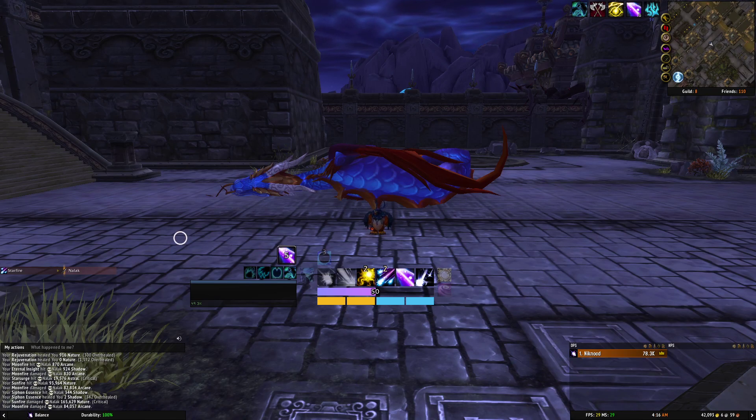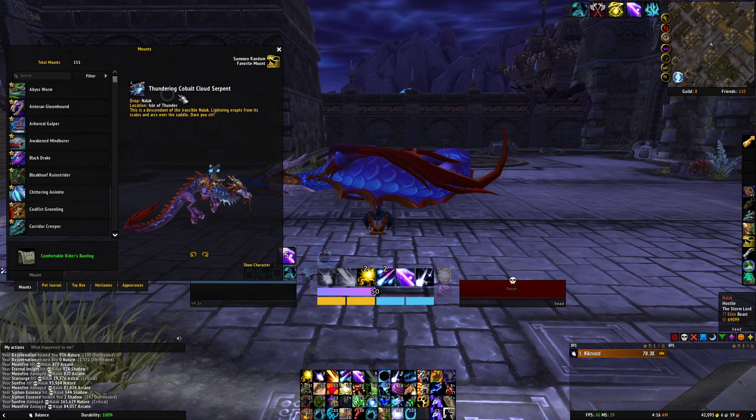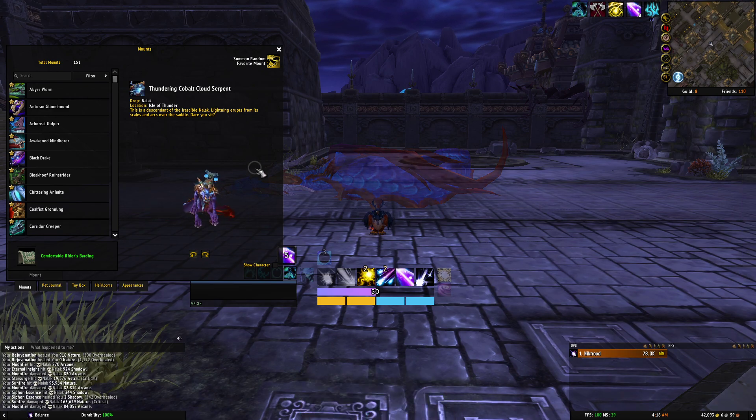Hey guys, welcome back to another Mount Monday. Today we're going to be talking about Nalak. This guy drops the Thundering Cobalt Cloud Serpent, which looks like this. Pretty sweet mount in my opinion. I really like the red — I think it's red at least. I am colorblind so maybe it's orange or something. But I really like the color. It's a pretty sweet looking mount and it's a cloud serpent. I really like those.